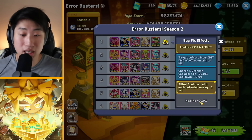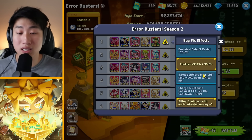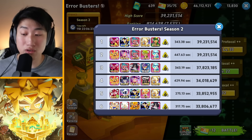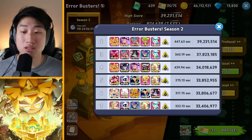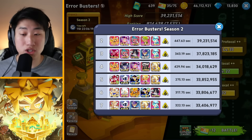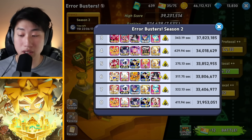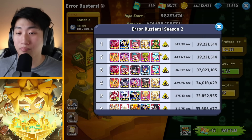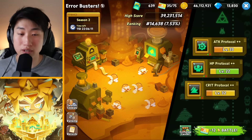Cookies who give damage resistance are really valuable here — like Crimson Coral, if you can get Crimson Coral, Peppermint, and Pure Vanilla with the extra shield. Those are going to be really, really good because they decrease the amount of damage your cookies take overall.